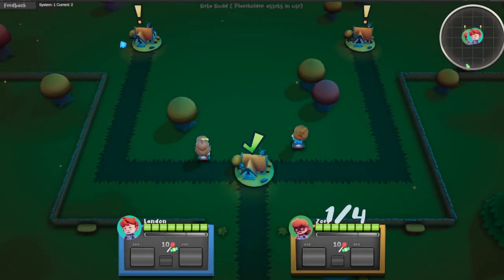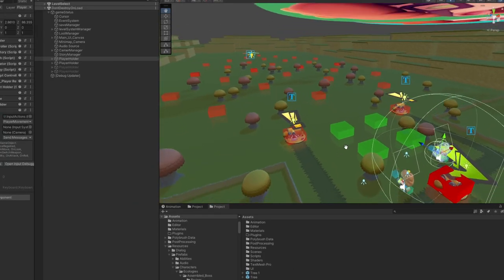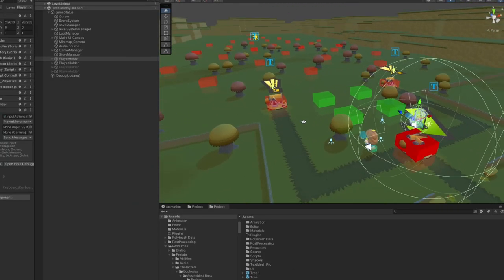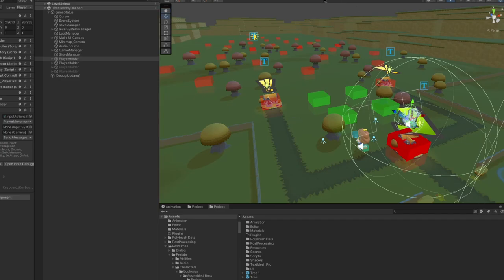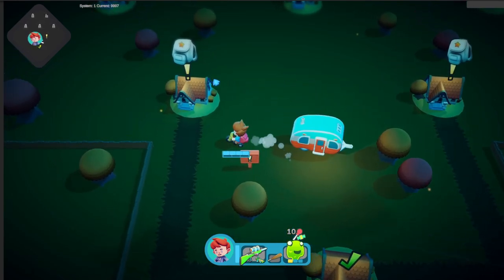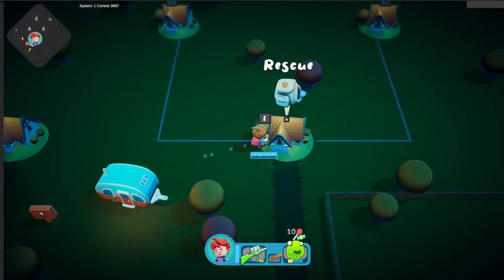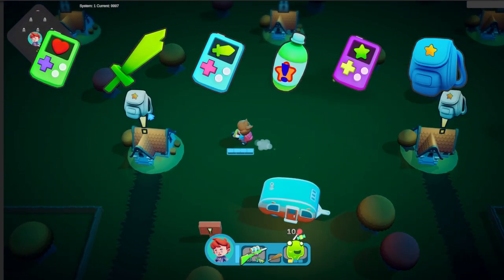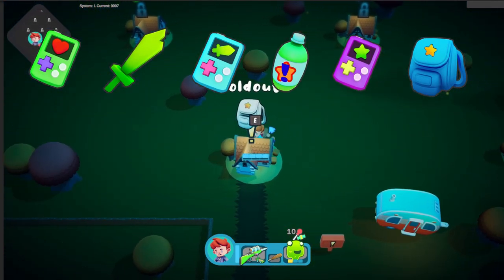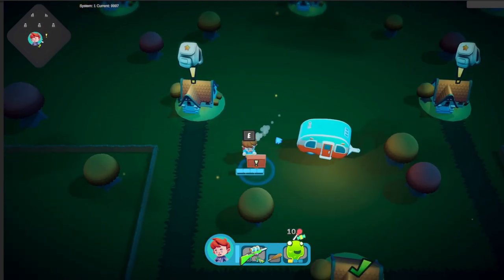I also did some more work on my level select. How it used to work was you'd make choices on how you wanted to navigate through it, but there wasn't really a clear incentive on why you'd want to choose one way over another. In the new version, I really wanted to communicate what reward you'd be getting if you decided to go a particular route — whether that's a new ability, weapon upgrades, ability upgrades, or lots of candy, which is the currency in the game. Knowing what the reward is going to be makes those choices meaningful and actually kind of interesting.